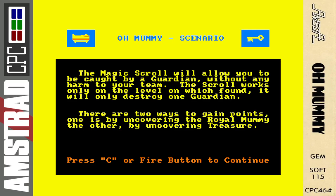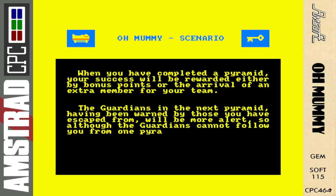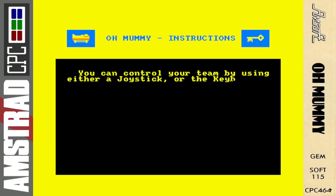There are two ways to gain points: by uncovering the royal mummy and by uncovering treasure. When the box holding the key and the royal mummy have been uncovered, you will be able to leave the level, and any remaining guardians will be able to follow you onto the next level. After completing all five levels of a pyramid, you move to level one of the next pyramid. When you have completed a pyramid, your success will be rewarded either by bonus points or the arrival of an extra team member. The guardians in the next pyramid will be more alert, although they cannot follow you from one pyramid to the next.